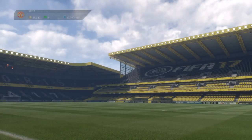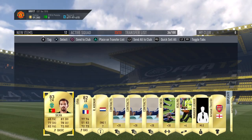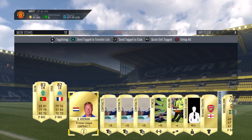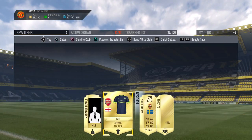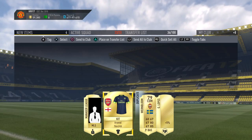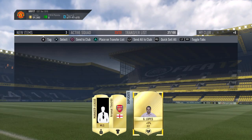A small flair. Silva, 83-rated. Send that to the club. The best 4th place team. I'll send that to the transfer list and discard the rest.